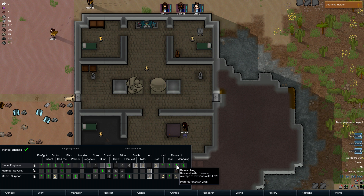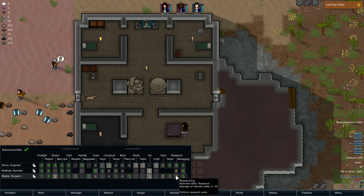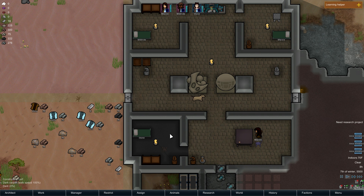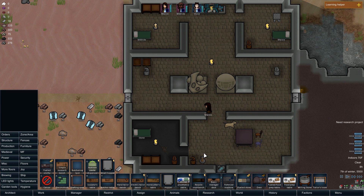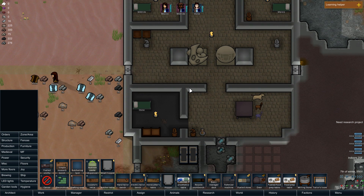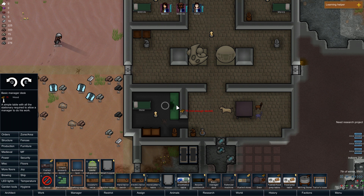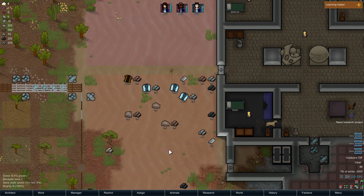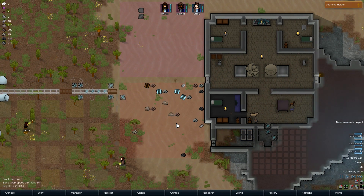Who's going to be the manager? Who has the highest managing? Not that it really matters. So Stone or Maisie — whose room is whose? Because Stone's room has the fancy carpet, maybe Stone can be our manager. He looks kind of like a manager — he looks like he would be in charge with those mutton chops. That really takes up a lot of his room. Just do it — because when we do that, we can set some automation for them.